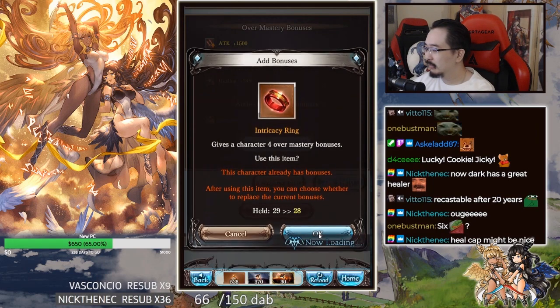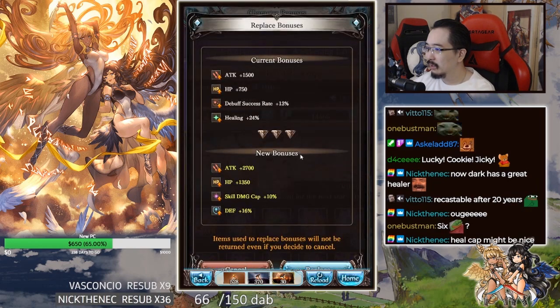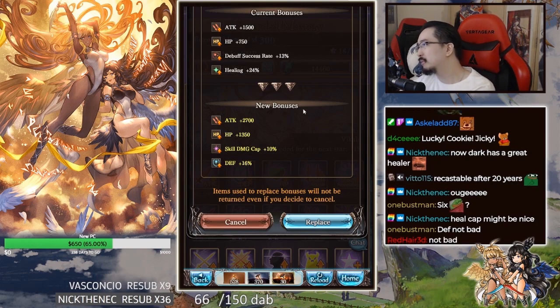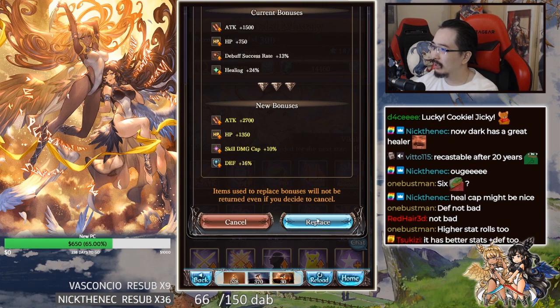Oh my god, actual ass. Am I burning all my rate rings on her? Skill cap is still kind of nice though, because she technically can still dispel every fucking turn. Do I want to prioritize healing over skill cap though? No, I don't think so. Skill cap is still pretty damn good because she technically is going to hit every turn too — because she's dodging. But damn, skill cap is too low. It's literally the lowest roll.